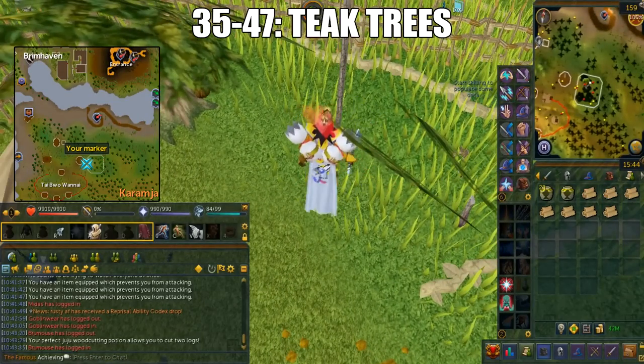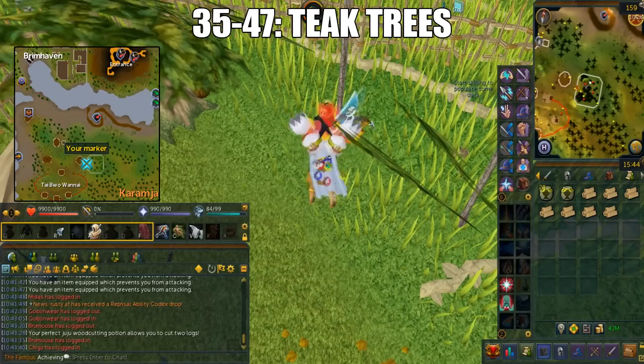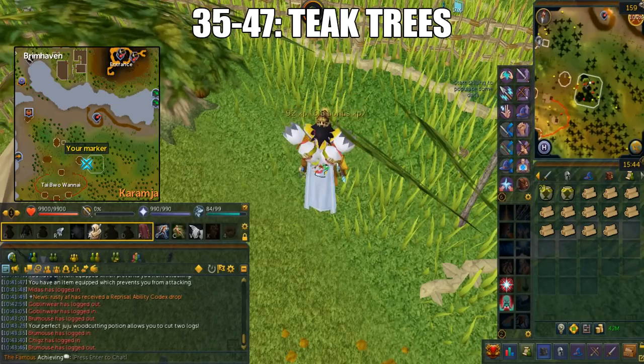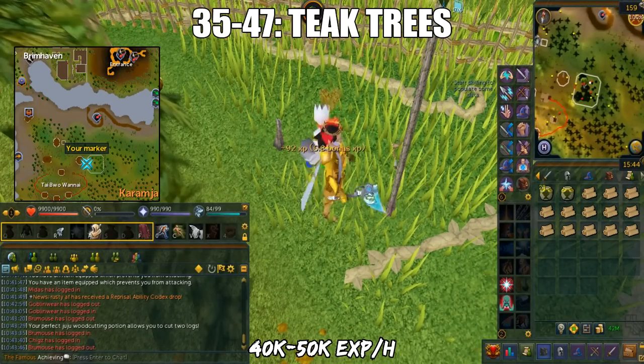Because Teak Logs are really cheap and you need 100 trading sticks to enter every time, and a bank isn't close by, you're better off dropping these Teak Logs unless you have Sign of the Porters. For Iron Man characters, cutting Teaks is actually best for construction XP, aside from Plank Make. You'll get 40k to 50k XP per hour.